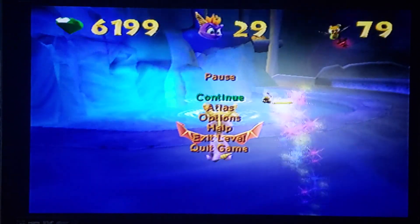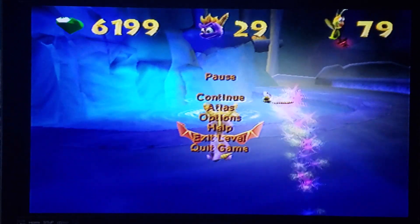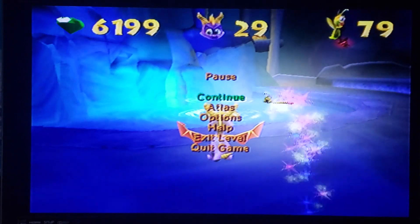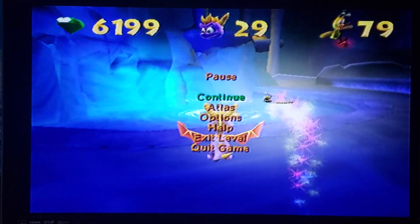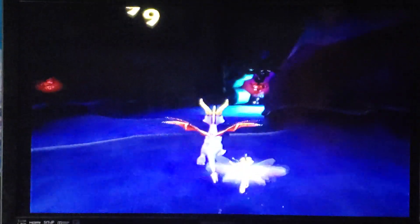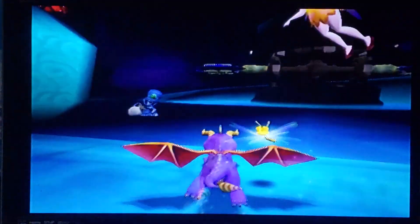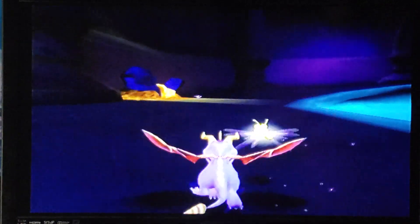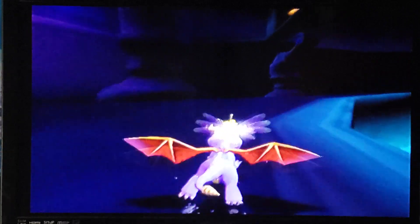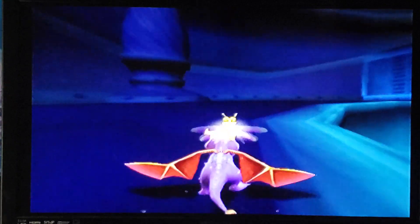Alright viewers, welcome to more of my second playthrough of Spyro: Enter the Dragonfly for the PlayStation 2. The Thieves' Den is basically finished — there's just one problem left before that's the case, and that is to find the one missing gem. I have a suspicion it's probably right at the end of the level, so I'm going to head in that direction instead of going backwards towards the start.